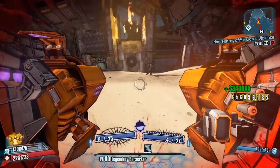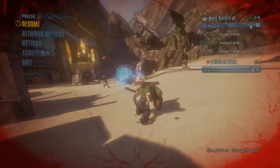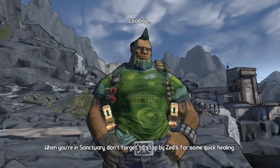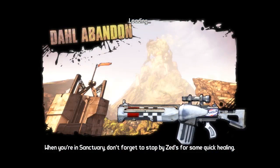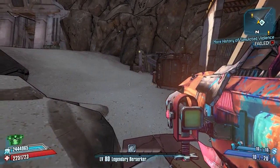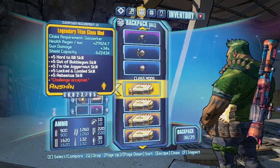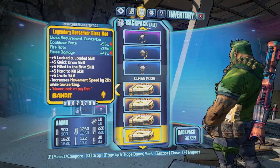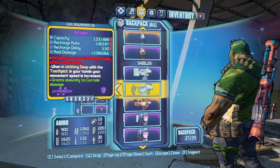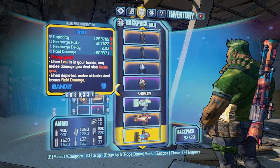I'm not picking that up because it's not for my character, and I'm full so I might want to have a little clear out. Let's do that — there are vendors nearby. Getting rid of duplicates: we've got two berserker class mods, two retainers — one at level 80. Everything is level 80, that'll do for now.